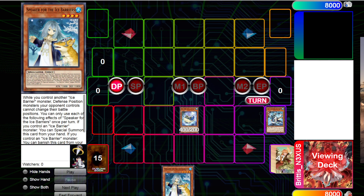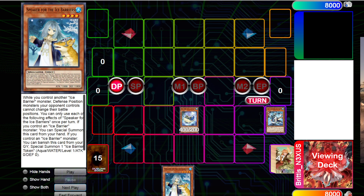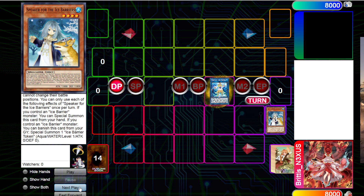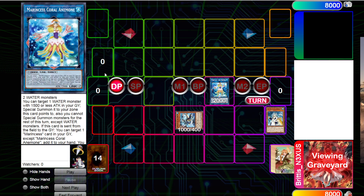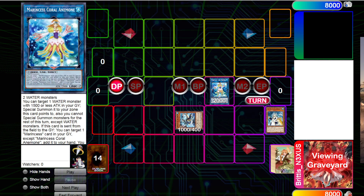Defense Position Monsters your opponent controls cannot change their battle positions — that is very relevant because of Lancia's effect. Lancia can change Monsters to Defense Position when they're Special Summoned, and this makes it so you cannot just change them back. The important part about this card and the reason we're playing it is the graveyard effect: you can banish it to Summon a token, but you need to control an Ice Barrier Monster. So we're going to Summon a Speaker and make Marincest. Marincest brings back Mirror Mage — this is basically Promethean Fire Princess but for Water Monsters. It has to be 1500 or lower and has to be where it points to. Ignore the positioning of the Mirror Mage — it should be underneath Coral Anemone. And you are locked into Waters, but for a Link 2, that's super easy to make.